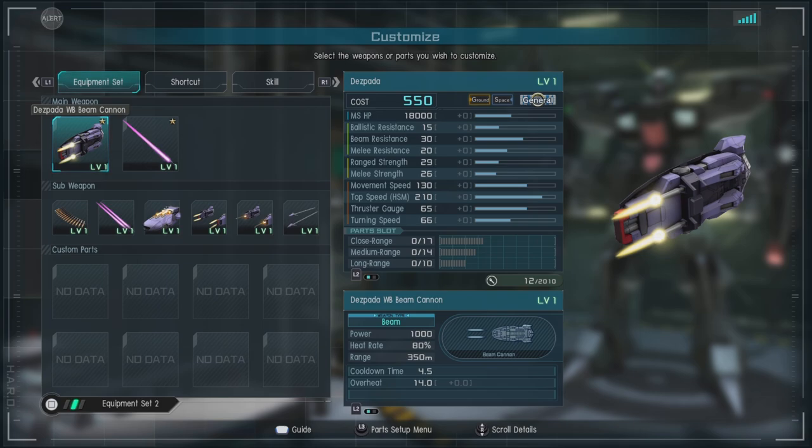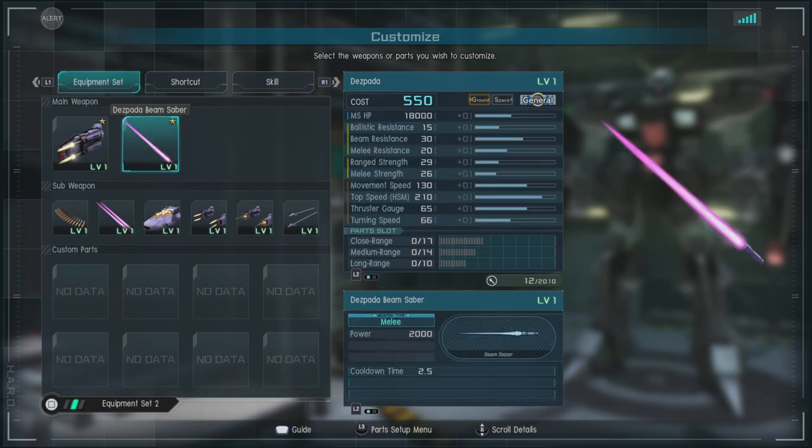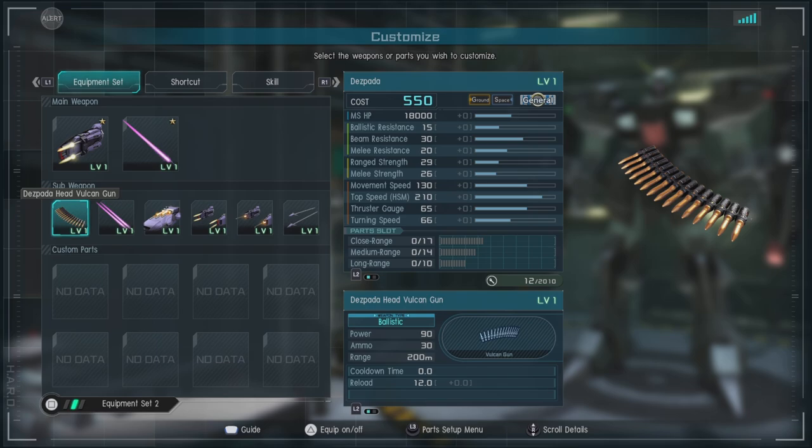We have the Daspada WB or Weapon Binder Melee Cannon. It is a heat-based weapon at 80% and does a thousand damage — I believe this does a basic stagger. Then we have the standard issue Beam Saber, or Wiffle Bat, whichever you prefer — sometimes a Nerf Bat. We also have the Daspada Head Vulcans.